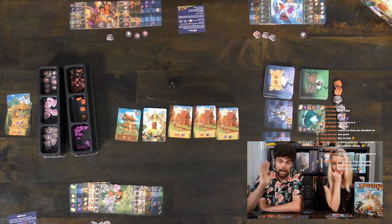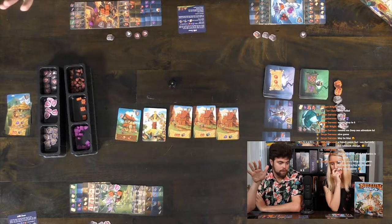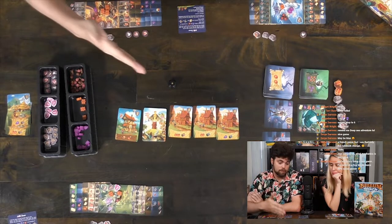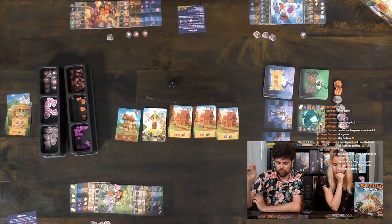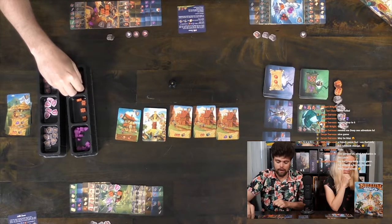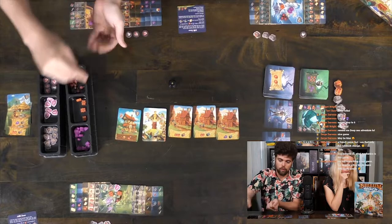Now everybody else has an opportunity to re-roll if they'd like — they have to spend a token though. She has a barrel she can spend to make me re-roll into something else. But if she passes, it goes to Max, and if Max chooses to pass too, that's it. In fact, Max is actually going to score a treasure here. I'm going to keep it because I need the food. Okay, so now I'm left with this being final — I can't change it anymore.